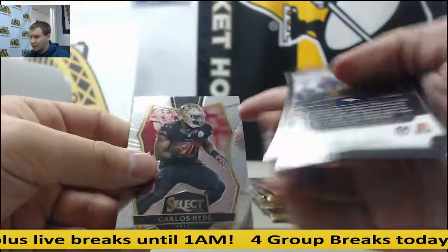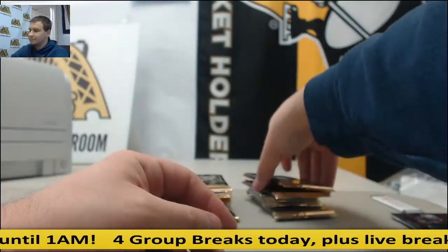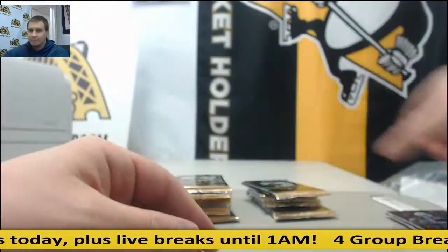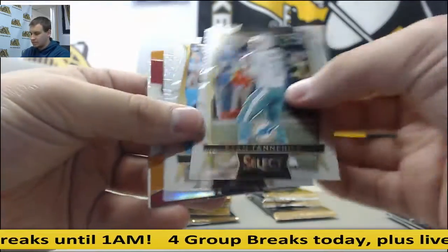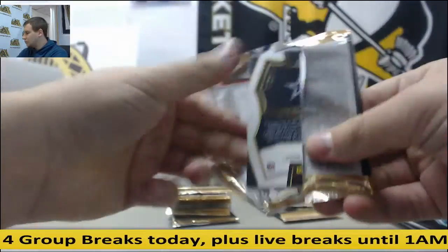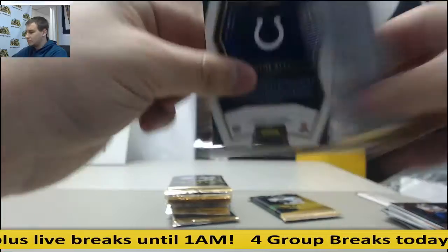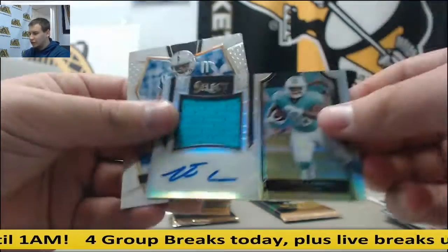4 of 5, interesting. Bronze Parallel, Cam Newton to 49. Base and Prisms. Base and Ezekiel Elliott rookie. Number 1099, Jersey Auto, Leontay Carew.